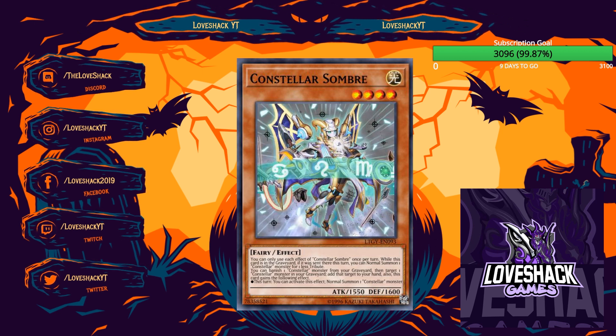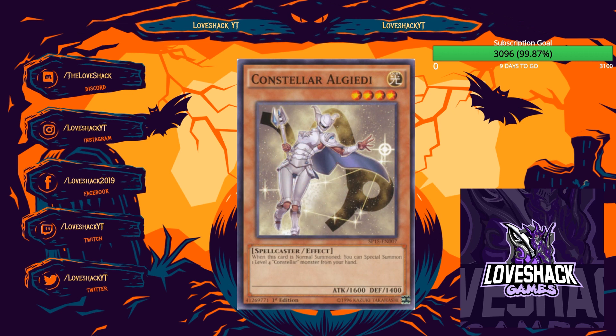Constellar Algiedi — I've always been bullish on it. When Normal Summoned, you Special Summon a Level 4 Constellar from your hand, basically like Tin Goldfish. It has the benefit of being Light and being a Constellar, so it's searchable. I just don't know how many you'd want to play, because if it's Normal Summoned and they hit it with Impermanence, you've used your Normal Summon and can't extend much. The new monster helps because it can Special Summon itself, making Algiedi slightly better — probably a two-of, maybe three.